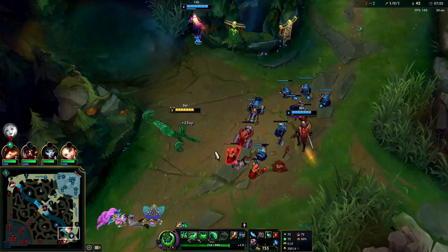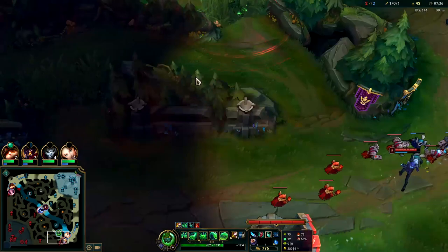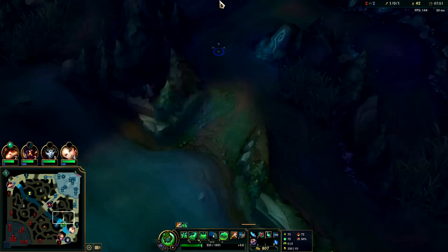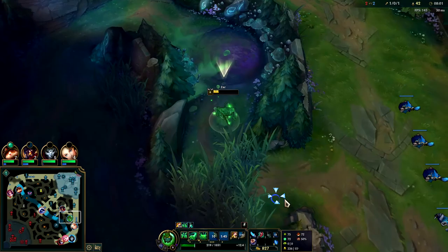All my teammates landed their stuff — got the kill. I want to stay and shove the wave since it's always pushing to them anyway. I don't want to steal last hits because that'll make my laner mad, but I need some of this XP. We got level six and we all got about 80% of the total XP anyway, so we're not really cheating him out of much. Now we know this Ezreal is going to consistently dodge our E with his E — got to keep that in mind when we jump in. He can't be the only target we're looking for.